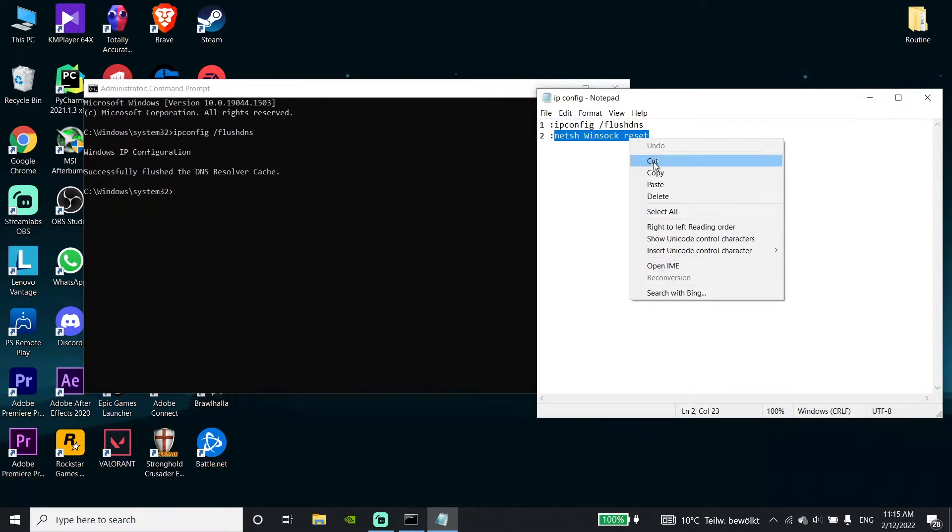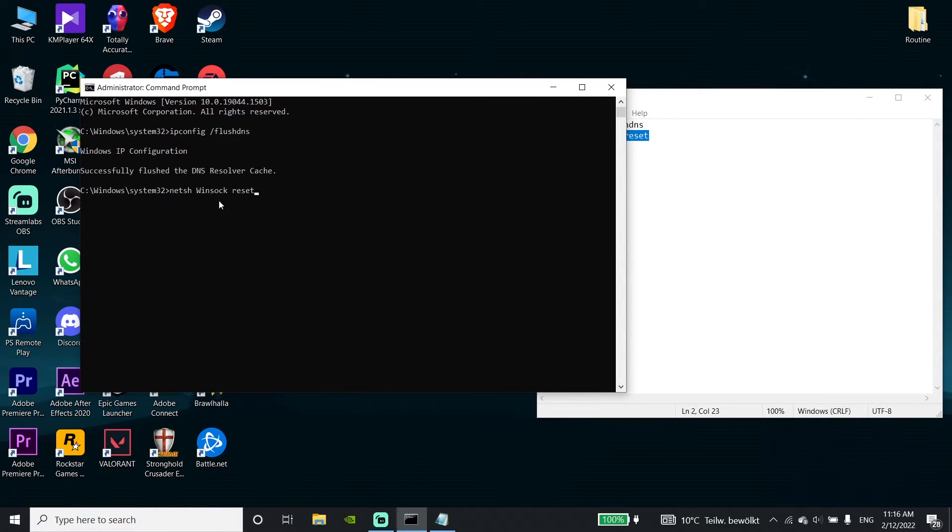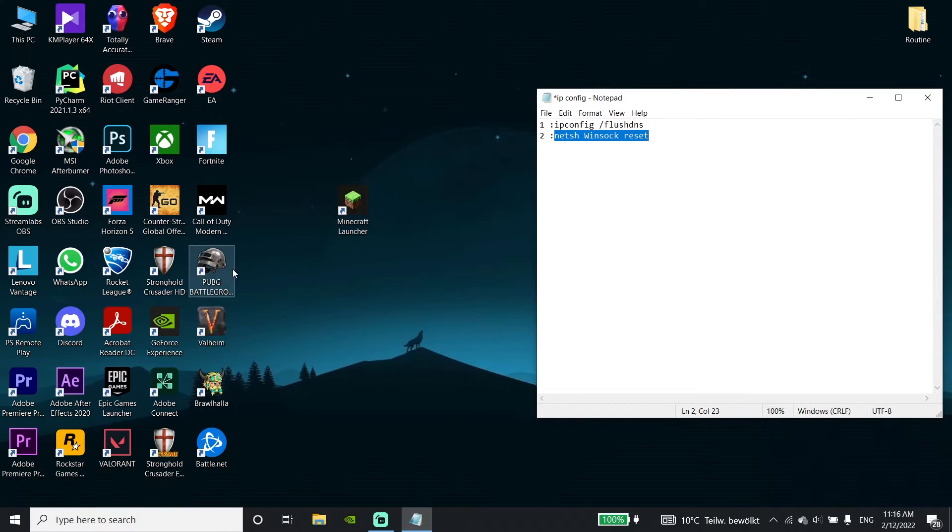Now copy the second command from my description, go back to CMD, right-click to paste it, and press Enter. Then type 'exit' and press Enter to close CMD.